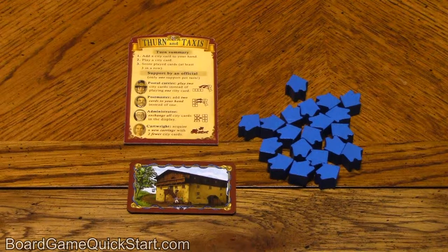Each player will choose a color and receive 20 wooden houses and a matching Principal Firm card, as well as a Rules Summary card.